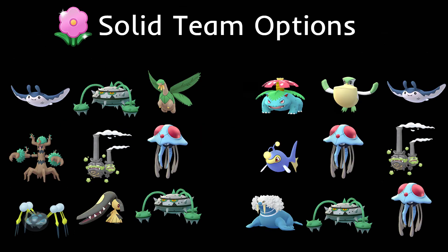For solid team options: the first team runs double grass with a flyer. You could run Pelipper instead of Mantine. Mantine in the lead resists Overheat so you can continue to debuff Wheezing or go for Ice Beam. Ferrothorn in the back — even if they bring in Wheezing, they have to respect Flash Cannon. Tropius does well against water types and also against other grass types. I really like this team for the Spring Cup.